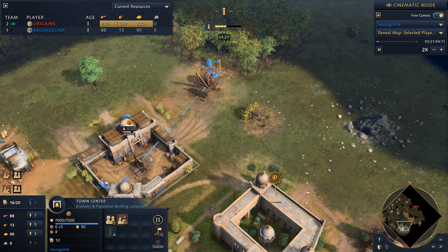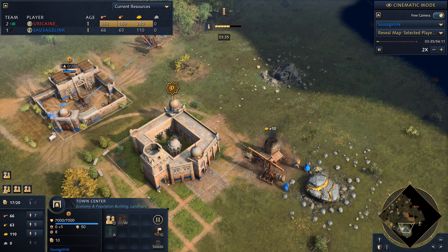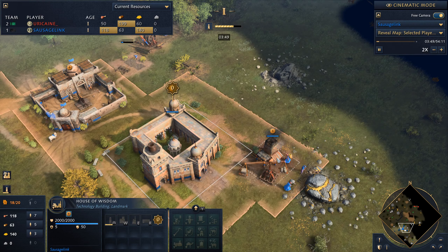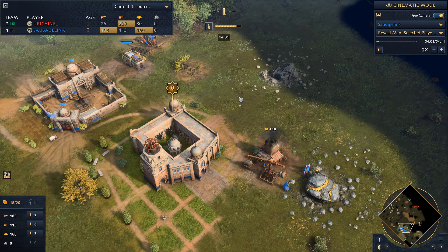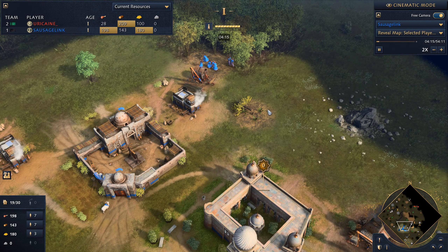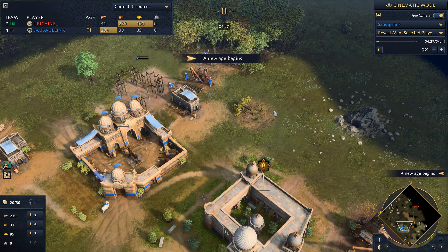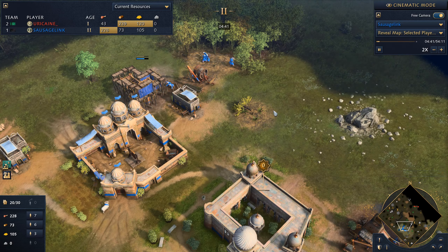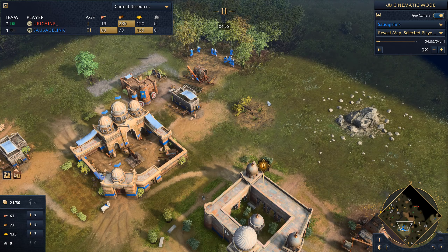I'm getting my second scout here with my standard opener — the economic wing, which will allow me to get fresh foodstuffs. I only have three on gold. Usually I'd go for another on gold, but I'm going to be a little more aggressive early. I might get an archery range and stables before my second town center, to put pressure on the map and discourage my opponent from grabbing up the sacred sites for free.